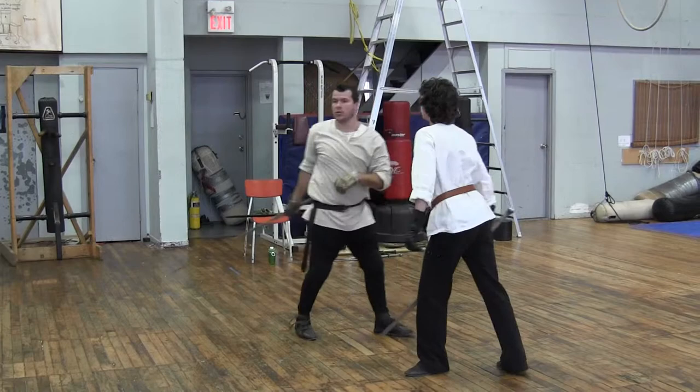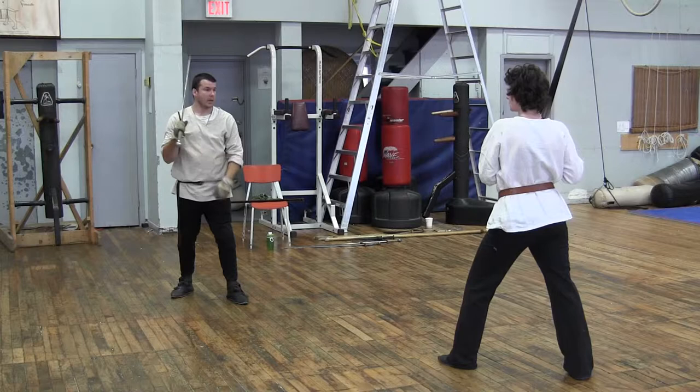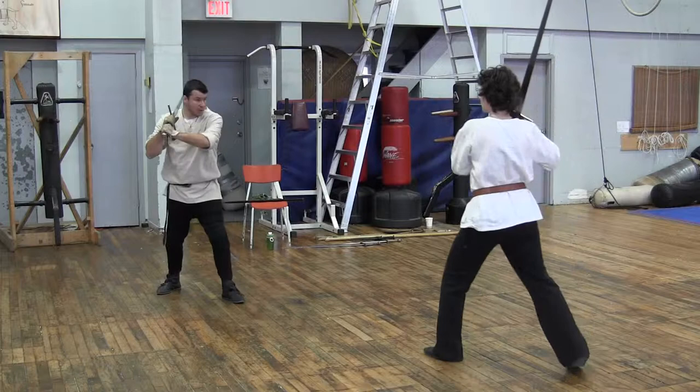The clothesline — that clothesline you see in the dagger plays. And again, I'm taking the swords out of the equation. Dealing with that sword is very risky, so I'm doing the safest things that are available to me.